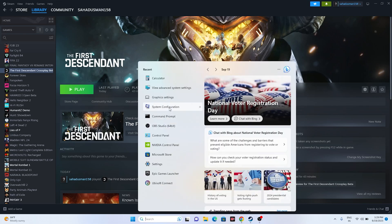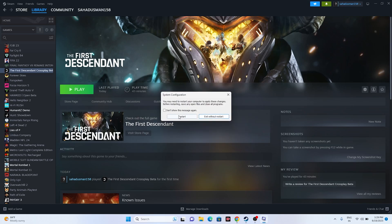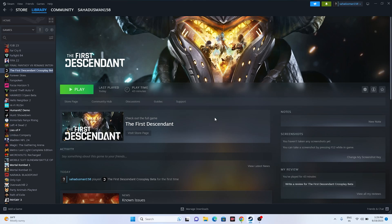Next, perform a clean boot. Go to System Configuration, go to Services, click 'Hide all Microsoft services,' then click 'Disable all,' and go for Apply then OK. You will be asked to restart. If you are ready, go for Restart — otherwise, Exit Without Restart.